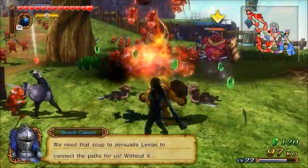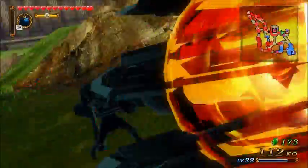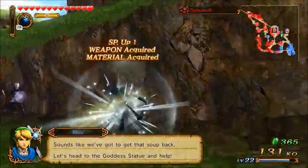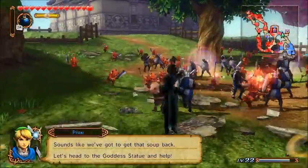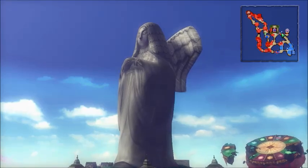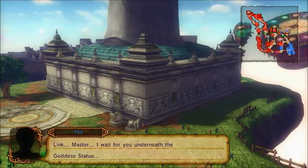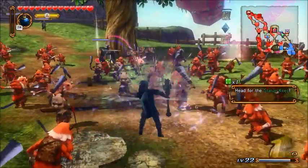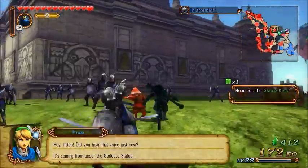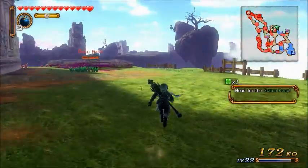If I'm not mistaken, I'm pretty sure we're probably going to be getting Fi here, which is going to be really cool. Because besides Ghirahim, that's the only Skyward Sword character there is. Which is kind of weird if you think about it — I guess there weren't too many big characters that came from Skyward Sword, whereas Twilight Princess had a few. That's why there's Midna and Agatha. Let me destroy the Deku Baba.